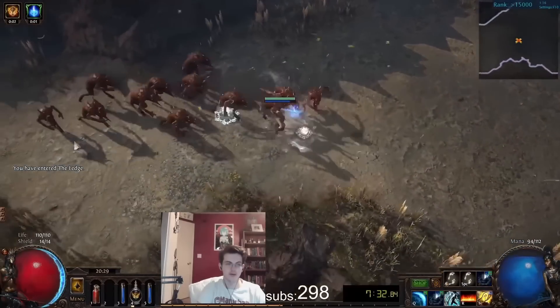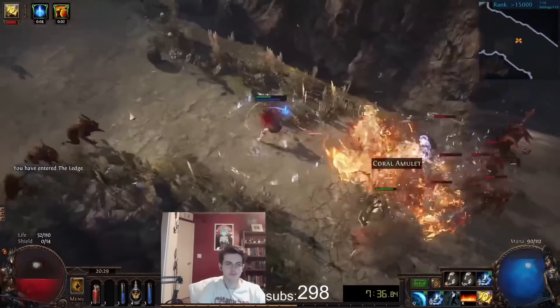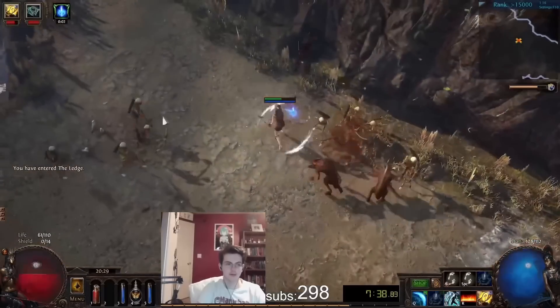Your links at this point are hopefully going to look like Holy Flame Totem with Summon Phantasm Support. You're going to place this down for really big packs, or for Magic or Elite packs that you want to kill.